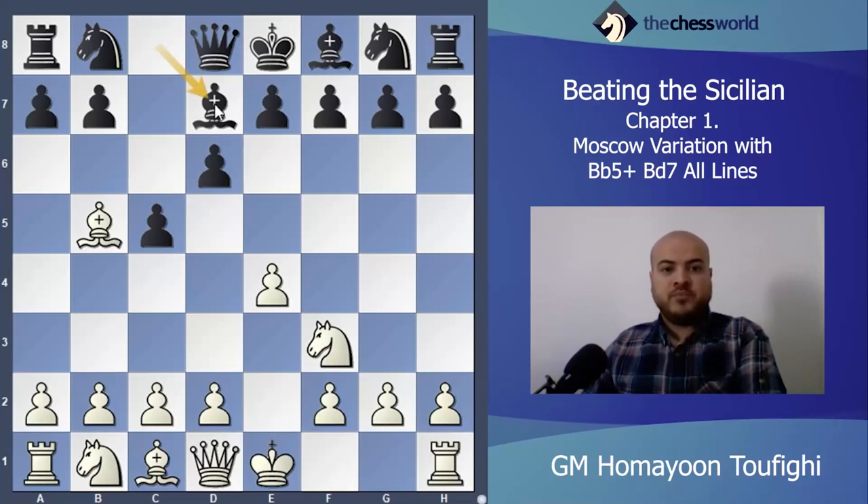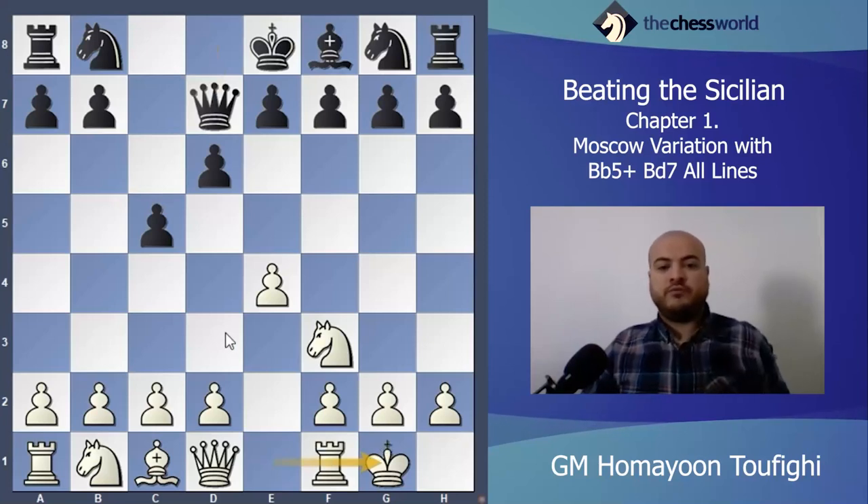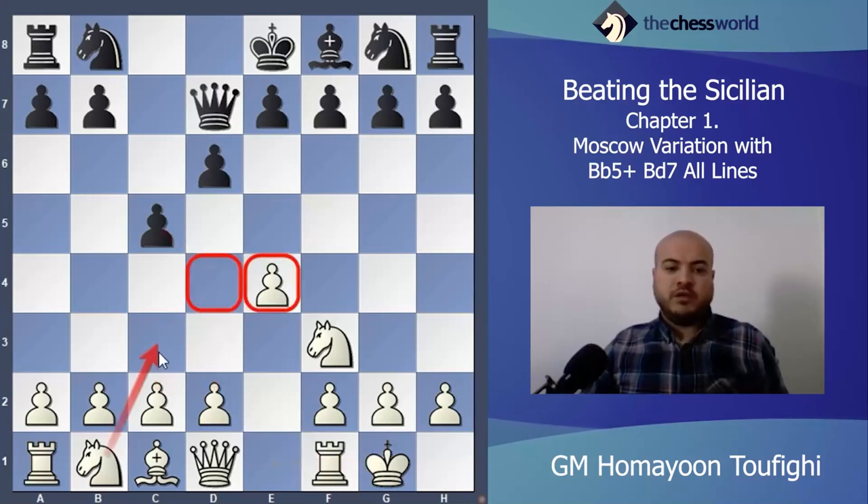After Bishop d7, Bishop takes d7, Queen takes d7, and then castles. The main idea for white is simply to take the center — the plan is c3 and d4, and the rook will go to e1 after the pawn exchange in the center. So you'll have two good pawns in the center.